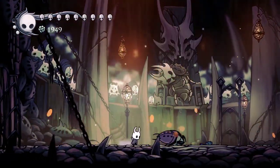Obviously having nail master's glory is not absolutely required — you could use shape of unn if you want. You'd have to sacrifice at least one other charm if you don't want to overcharm, but you could overcharm if you truly wanted shape of unn, and that would help quite a bit with the trial. Didn't quite get that off there unfortunately.